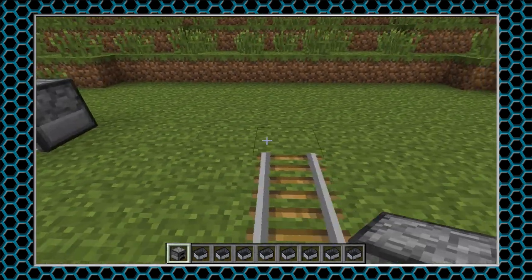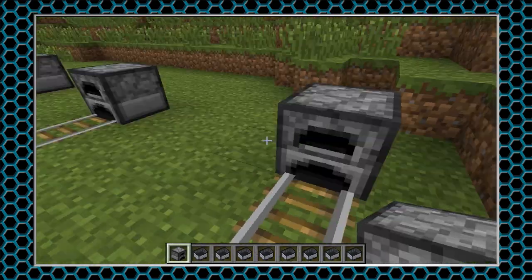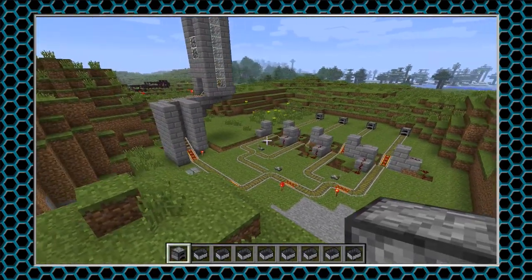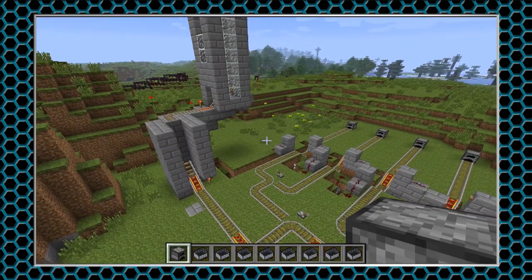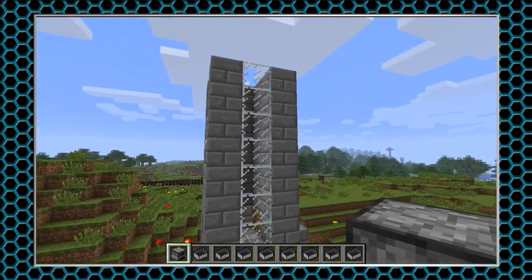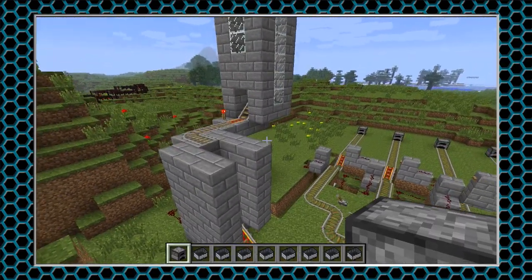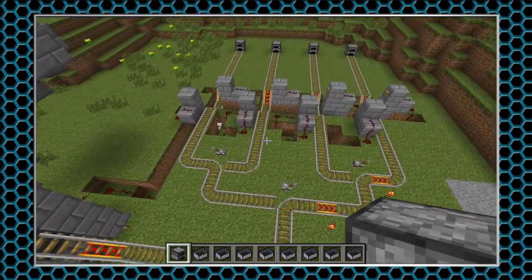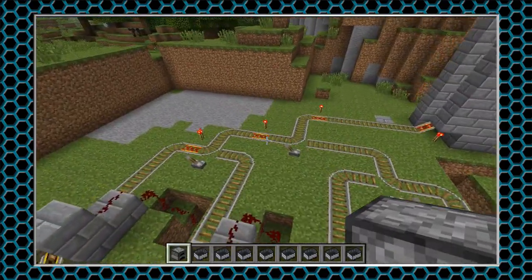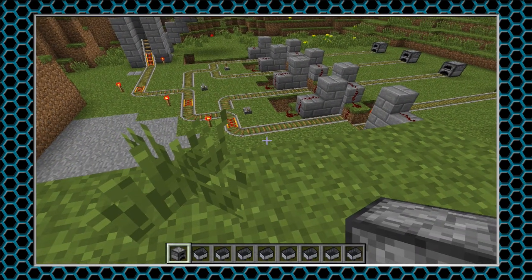I am doing this in creative mode because I wouldn't want to have to be getting resources for all this stuff — there's a lot of stuff here making this work. Anyway, thanks for watching. Come back in the next video when I've expanded this more. If I get just the hopper working, I'll come back and make another video. When I get this part working, I'll make another video, and then when I get the cart return working — that's going to be tough, I can tell you that right now. Anyway, thanks for watching, I'll see you guys in the next video.